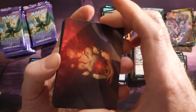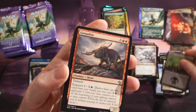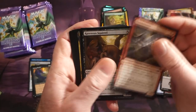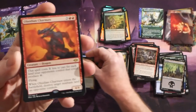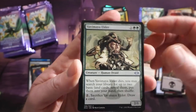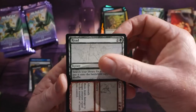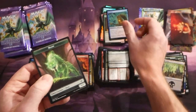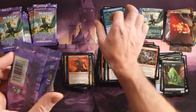We've got a bunch of videos coming up — collector booster, draft booster, bundles, everything. Karth the Lion, so stay tuned. Obsidian Charma, then Yavimaya Elders — nice reprint — a Road to Ruin in that alternate art look, and then a really shiny foil card.